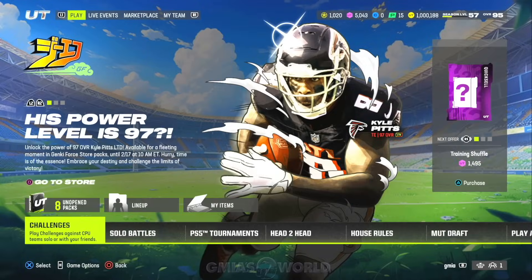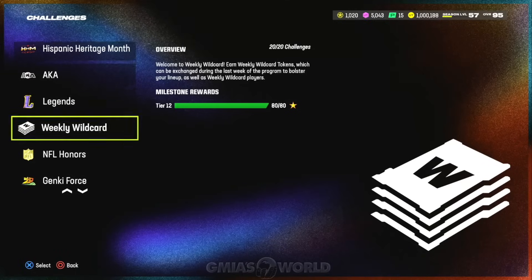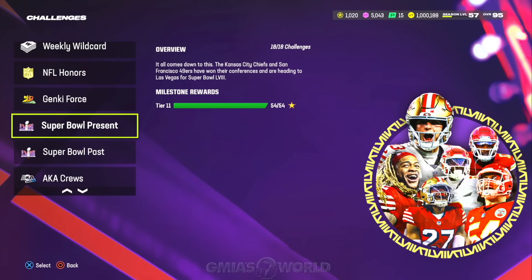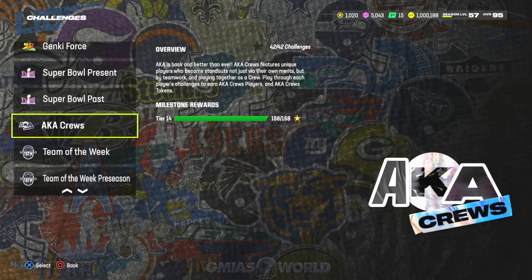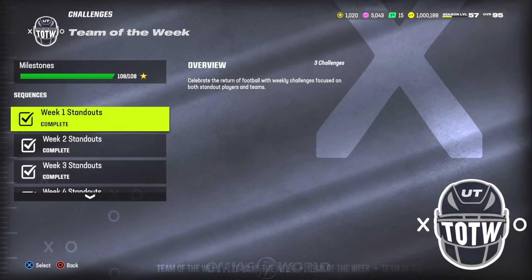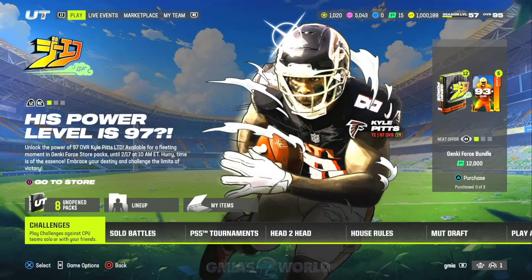Now we're going to focus in on the no money spent players. When you take a look at all the challenges, number one, you guys should have already had two legends made. Your weekly wild card should be up to date. The Genki Force should be up to date and you should be waiting for everything else. Your Super Bowl challenges should be done because you get a lot of 92 B&Ds that you can utilize in your team to get rid of other cards you may not need. The 92s work as backups. You should be up to date with your AKA crews because eventually you're going to get a free card from that. Also the team of the week — if you don't have all of your Team of the Year collectibles, you're going to be very upset very soon because the voting is live and they're going to be dropping the cards, making you eligible for a free card right off the rip if you have all the collectibles. So make sure all of these challenges are done. No money spent players, you have to grind the game. The challenges are not difficult — they're very easy to do — but when you go back and have to do them later, it can cause problems.